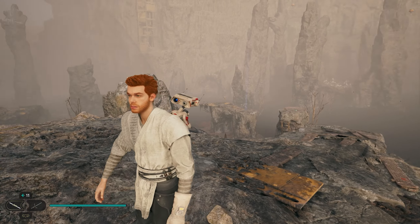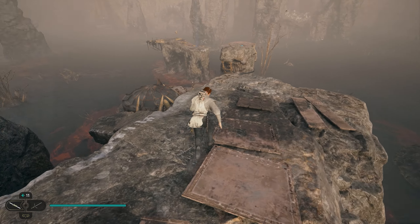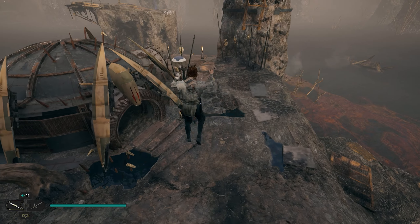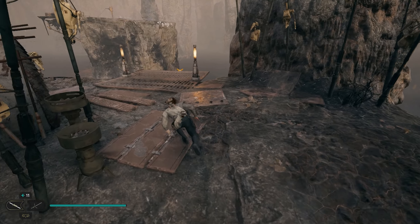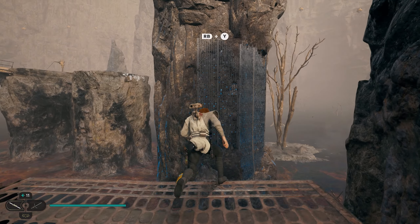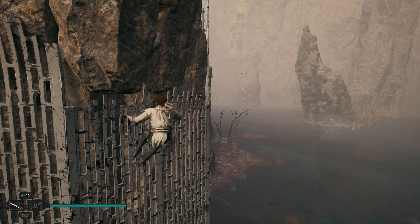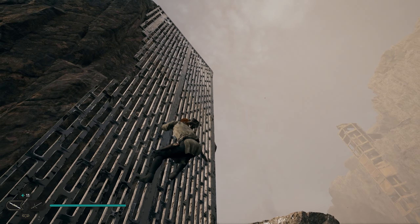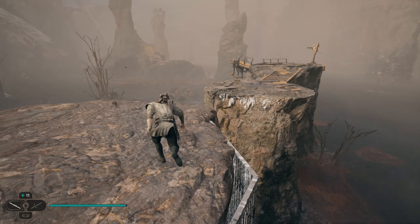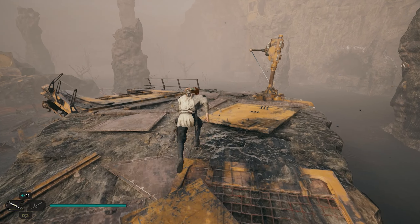After grabbing that one, we're done up top. We're going to go grab another seed pod, so work your way back down the rocks and go to the giant rock that we can force lift out of the water. Continue this way, force lift this rock — keep in mind it's going to slowly go back down into the sludge, so move with some pace. Get on top, move around the outside, and once you get to the top, jump across and take this zip line.